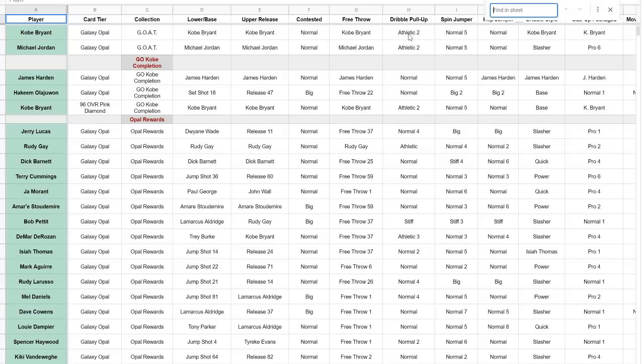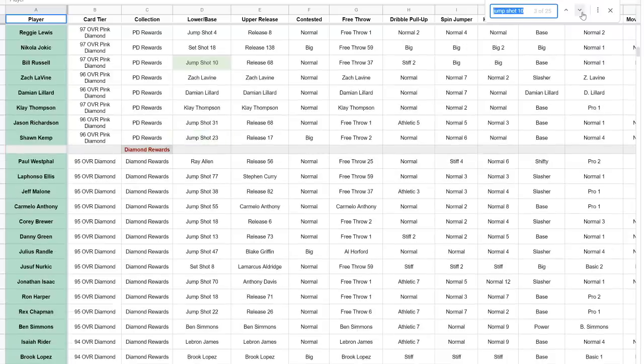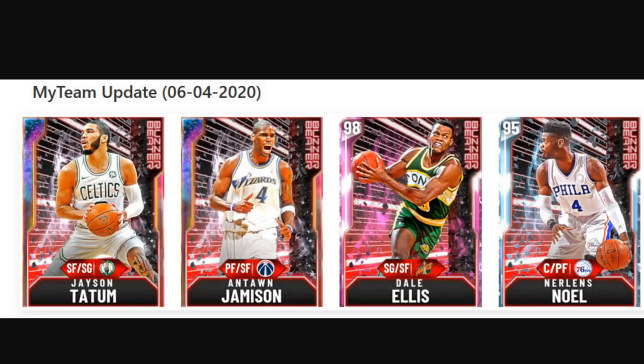Let's have a look at Jumpshot 10 — base 10, so it's Penny Hardaway base. Okay so Penny Hardaway, Bill Russell. I'm not going to say that's the best release, but it's not awful. It's not absolutely awful in catch and shoot. I think Nerlens Noel is going to be a solid budget player, but I don't think he'll be spectacular.